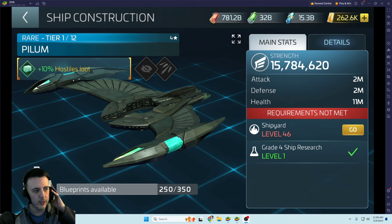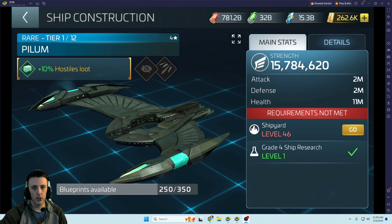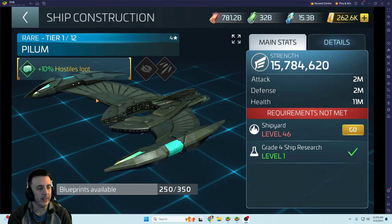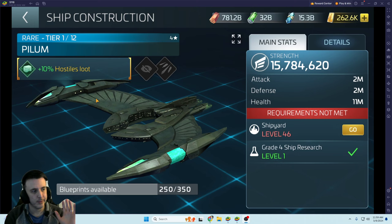Hello again fleet commanders, welcome to another video in my free-to-play tutorial series. Today's a big day for this account — we are going to be building a Pilum. This account is just shy of our 24-month anniversary. I created this account in April of 2022, 100% free-to-play: never bought anything, never won anything on a content creator promotion. Strictly just playing the game and spending zero dollars.